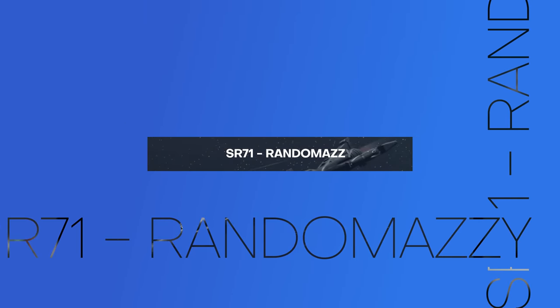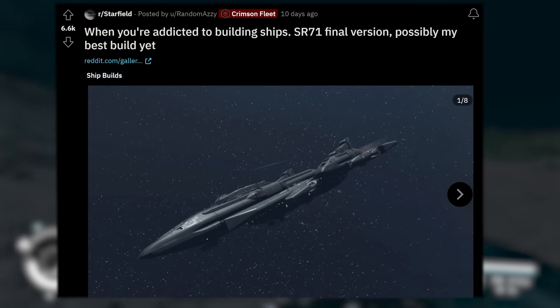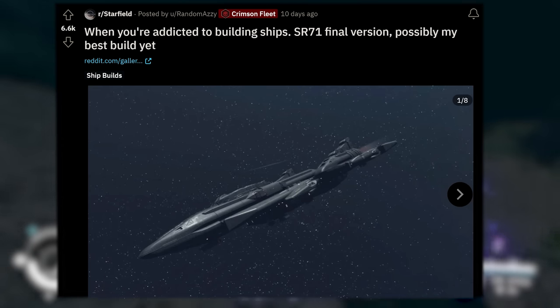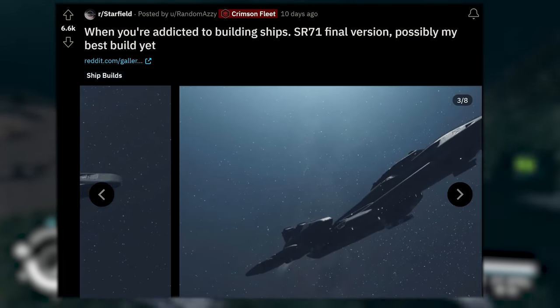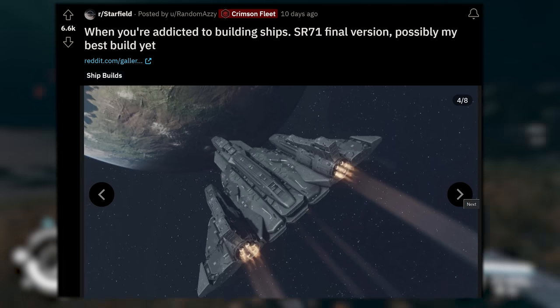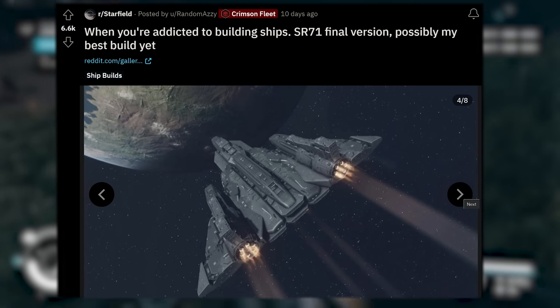Check out this next creation. It says 'when you're addicted to building ships — SR-71 final version, possibly my best build yet,' coming to us from RandomOzzy. They've recreated the SR-71 stealth fighter up in space. Just look at this thing. I love those Deimos fins on top of the engines back there — really gives it that characteristic SR-71 look. Just look at this thing in space. If I saw this coming, I would probably just hightail and book it out of there.